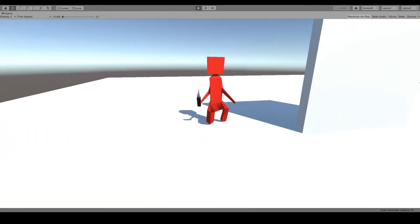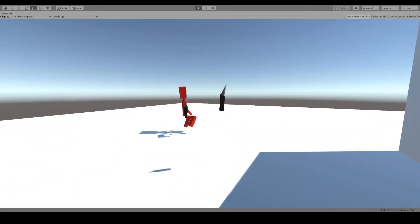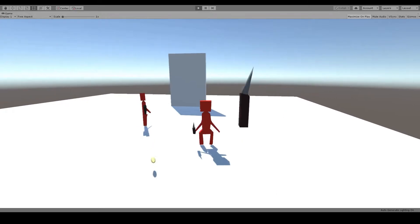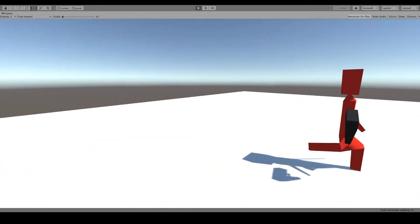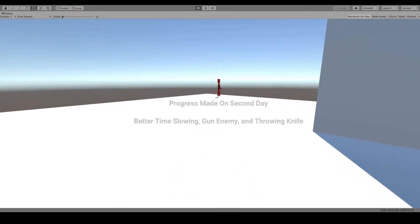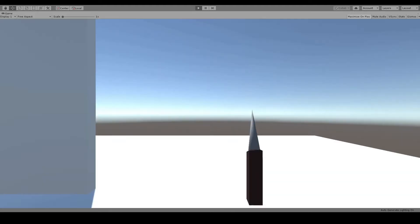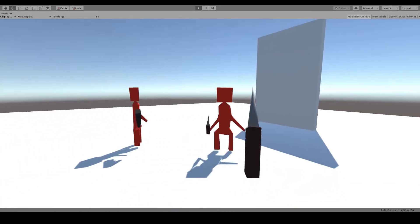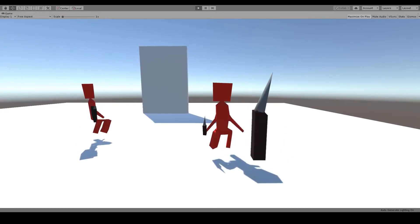On day 2, I experimented more with time control and worked on the enemy that fires bullets at you. I also gave the player the ability to throw a knife. However, the gun enemy is a little glitchy out of day 2, so I will fix that on day 3. As of day 2, I managed to create a gun enemy, improve time control, and throwing knives to kill and defeat enemies. I made time control less buggy by fixing up the code.